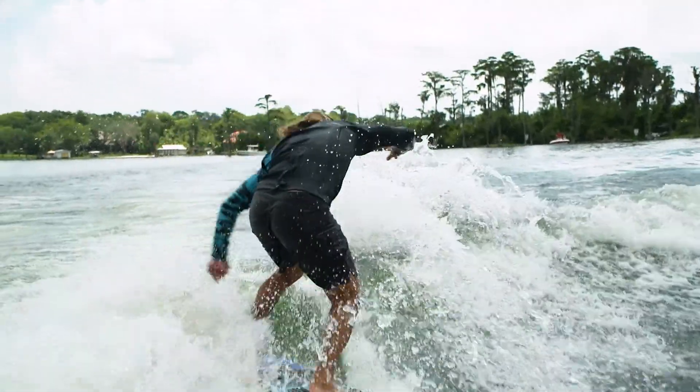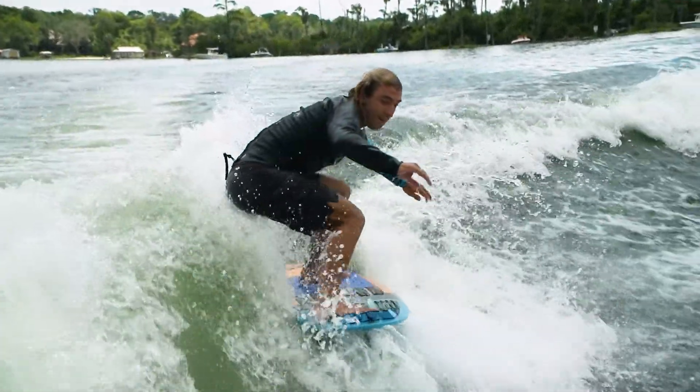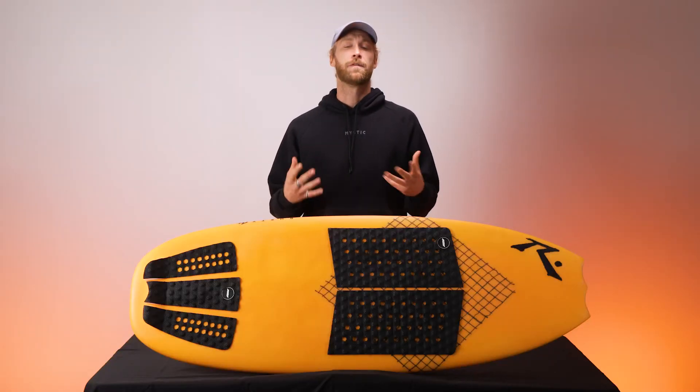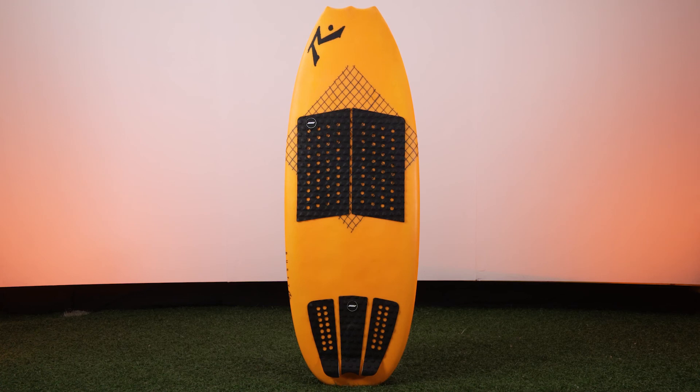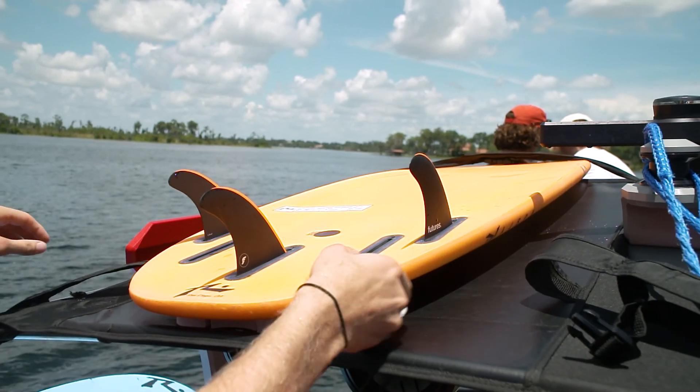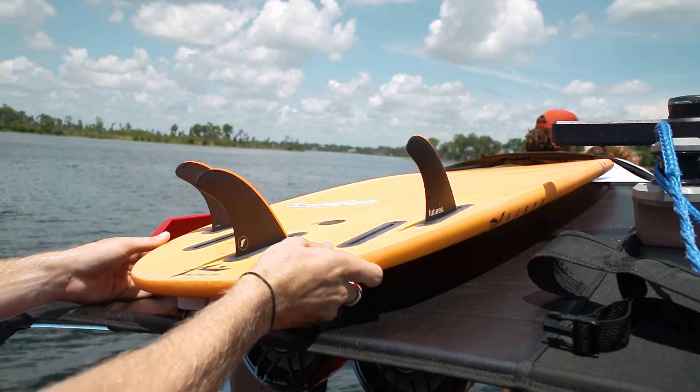In front of me right here we've got the Rusty 2022 Snaggletooth and this board comes in a 4-2 all the way to a 5-2. It comes with five fin boxes. This one right here is a 4-6 and we ran the thruster setup with some future fins and it seemed to work out really well for us.